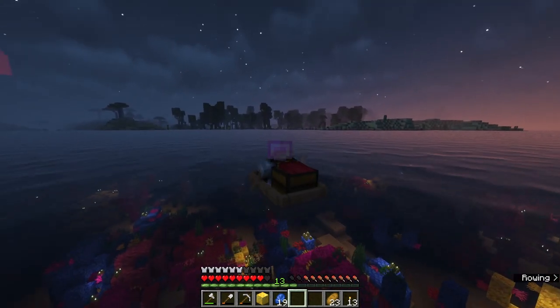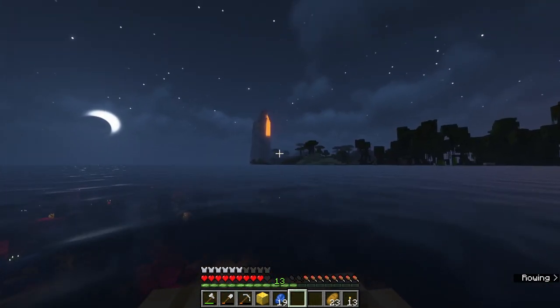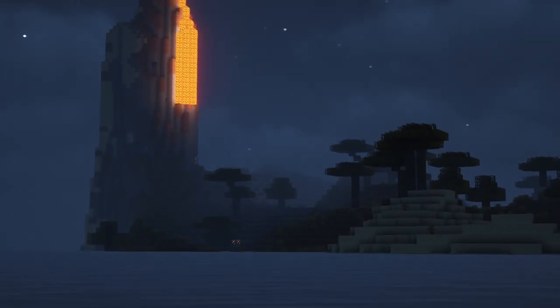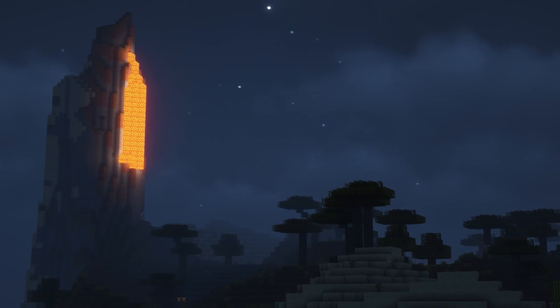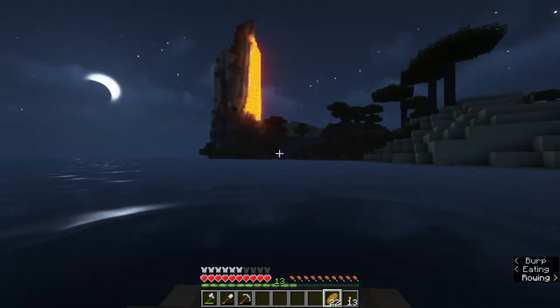This is just another mangrove swamp, but we do have a savanna over here. That's pretty. We have some oak trees here - that should hopefully do the trick. I want some iron too. I might be able to get an extra pickaxe.